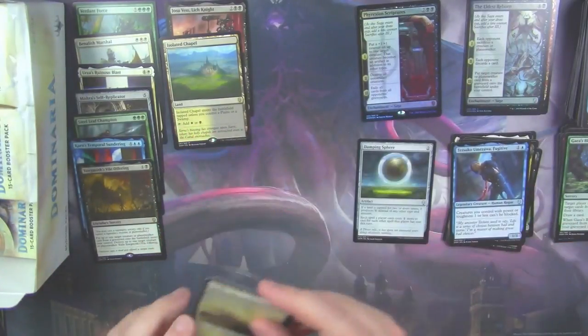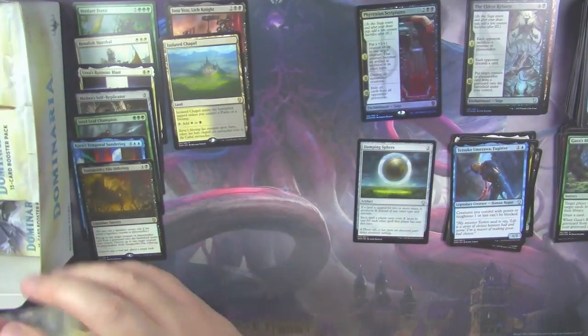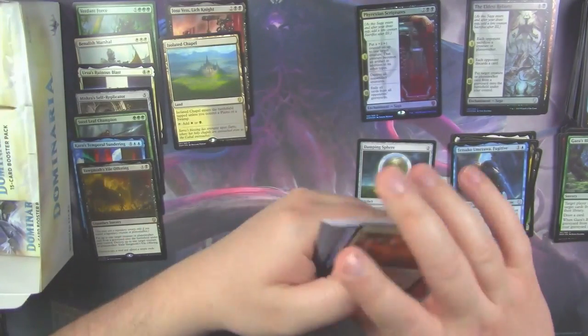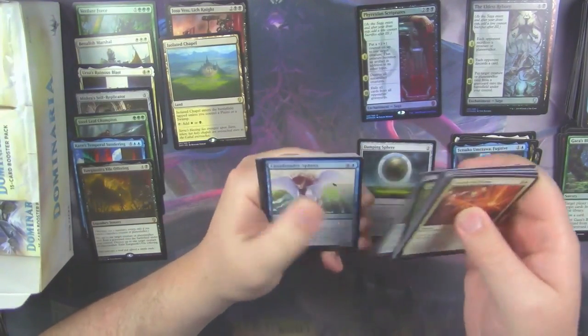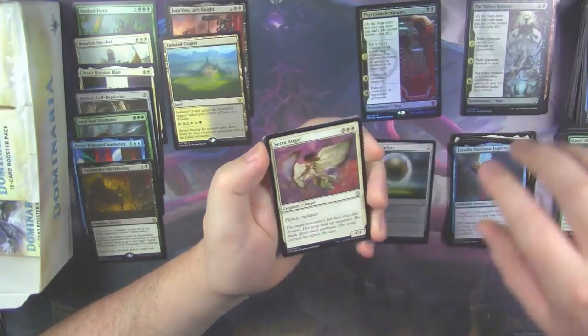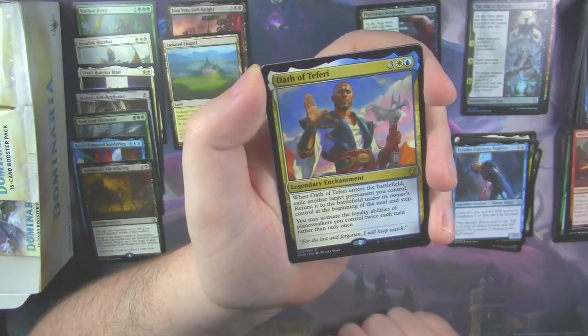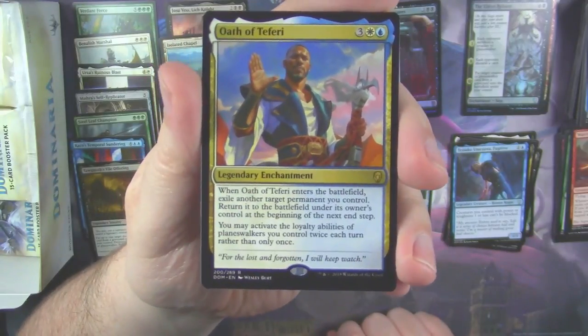And we got another Tetsuko. So we haven't opened any regular Mythics yet out of this box in the first row, but we did hit a Foil Mythic. Sarah Angel. War Cry Phoenix. And we opened up an Oath of Teferi. There you go.